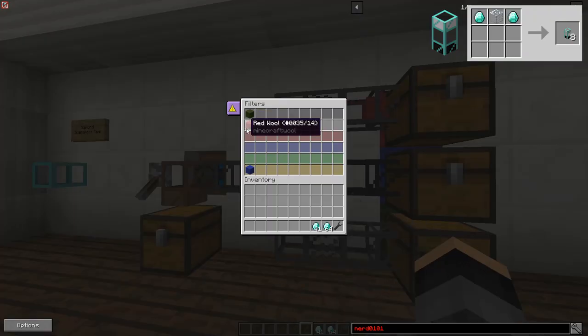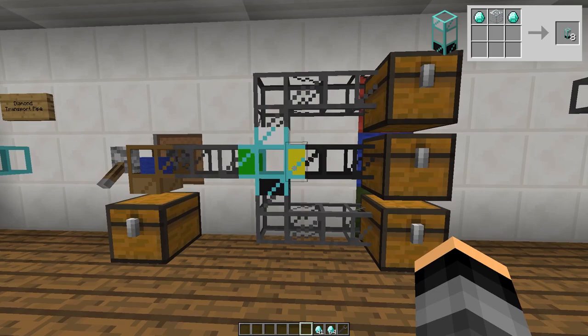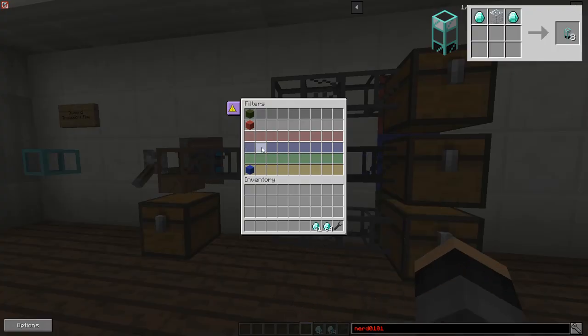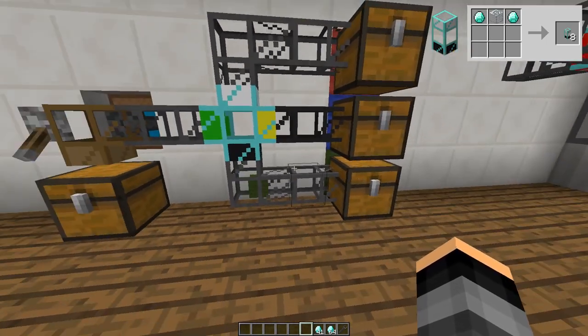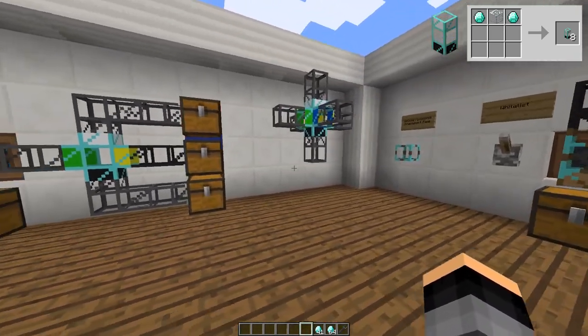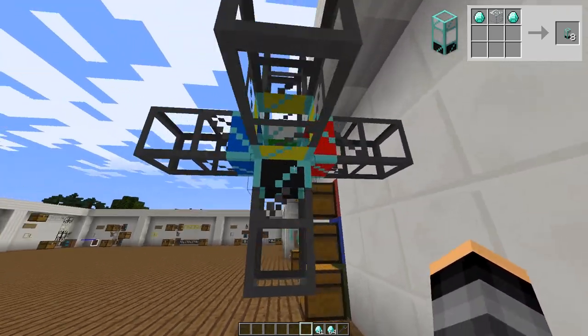This ability makes the diamond pipe's primary use sorting. In this example I have set up here, a red, green, and blue piece of wool are fed into the diamond pipe. The pipe then sorts the three different wool colors based on what I have set in the pipe's GUI. Here are the six different faces of the diamond pipe with their corresponding colors.